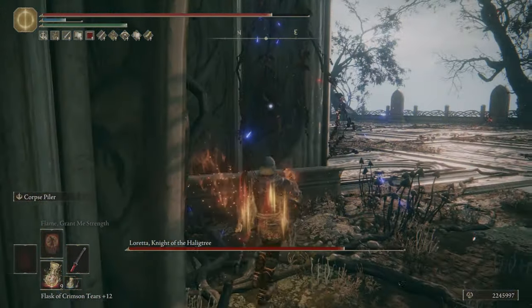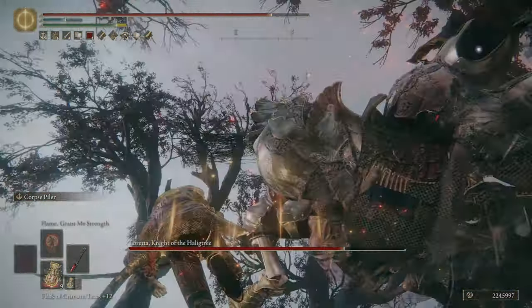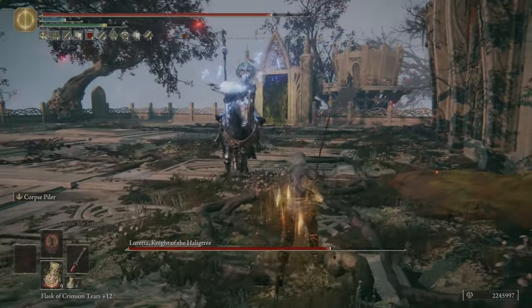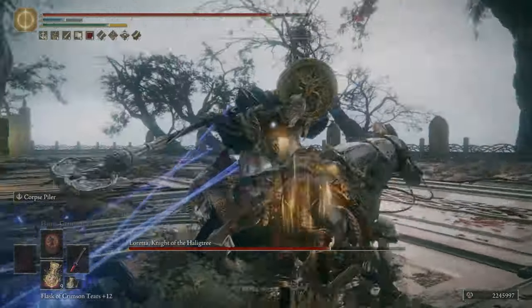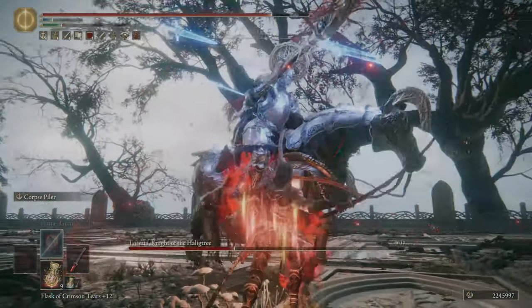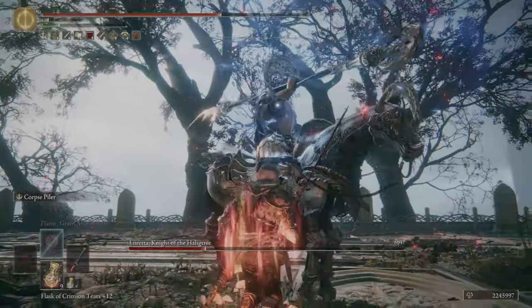For the armor, we have the White Mask, Altered Fingerprint Armor, Battle Mage Gauntlets, and Crucible Greaves. That's going to give us 51 poise while being the lightest armor to equip. For the Crystal Tears, we have the Flame Shrouding Cracked Tear and the Thorny Cracked Tear.